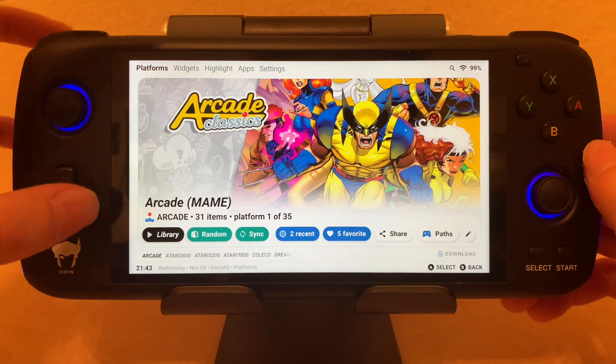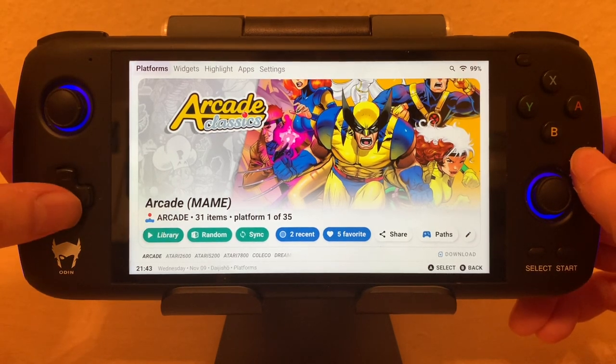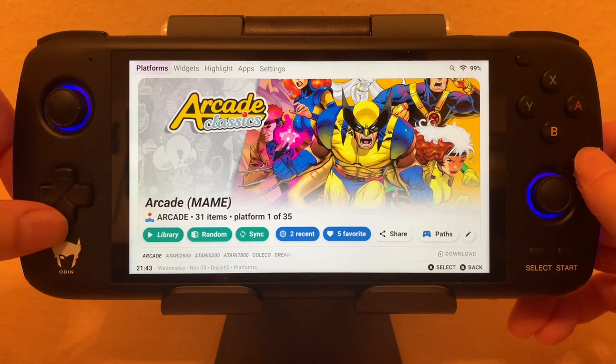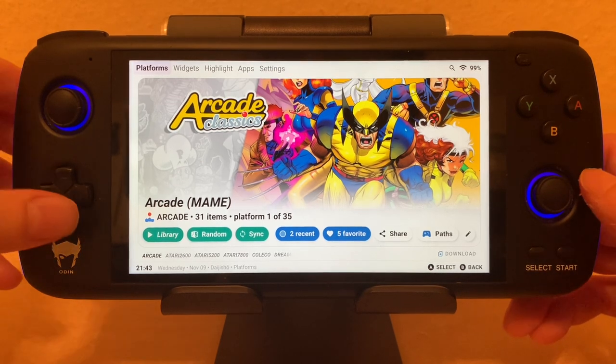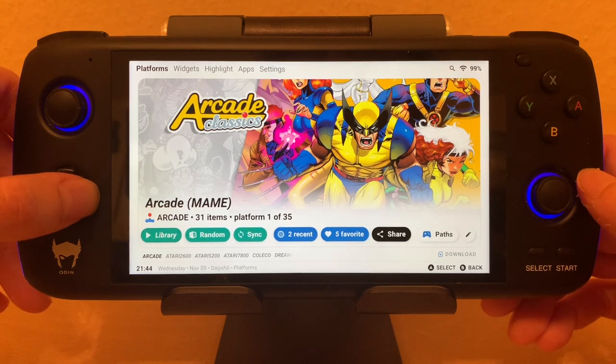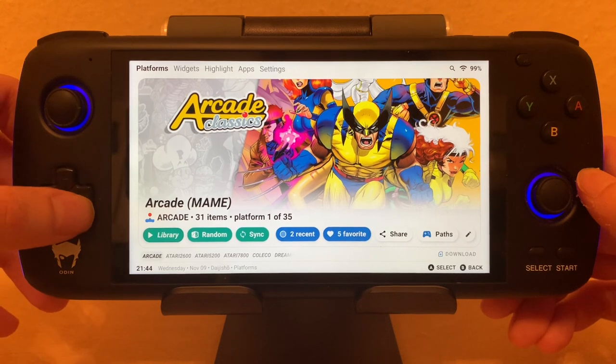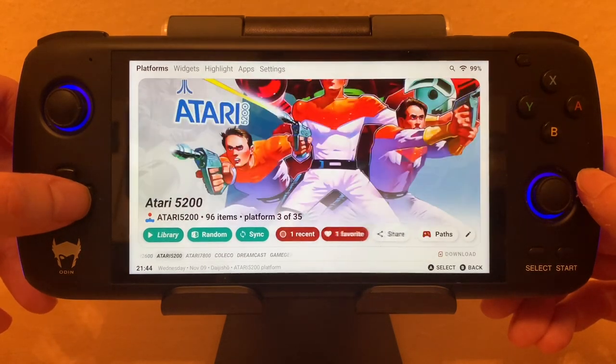I've installed it here and I've got the platforms listed. What's a bit confusing is you've got these three rows of items. You've got the tab rows at the top, which are different views you can have. Then you come down here, which is the settings within a platform — the library, random, sync, etc. And then you've got your platforms at the very bottom.